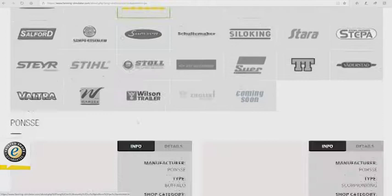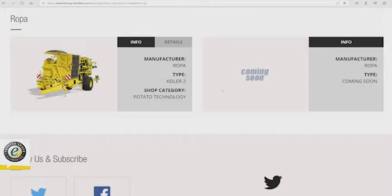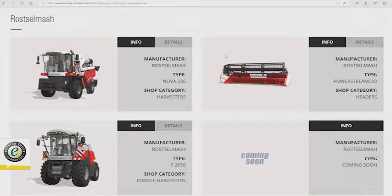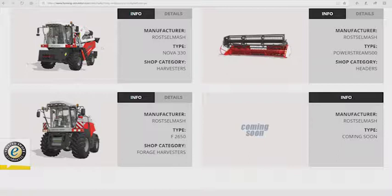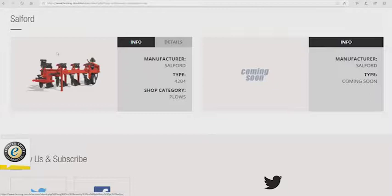Paladin — nothing new. Poncy — we've seen the Buffalo and the Scorpion King. Randon — nothing new. Rau — just the Polymeg 300, nothing new. Ropa — still just the Keeler 2. Rostal Mash — we've seen the combine and the header, but we have not seen the forage harvester — this is the F2650. It will have 650 horsepower and a top speed of 40 kilometers per hour.